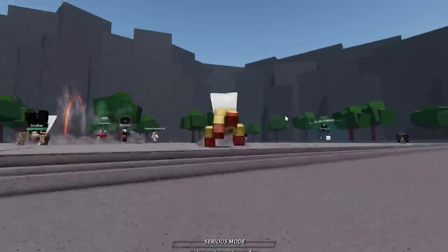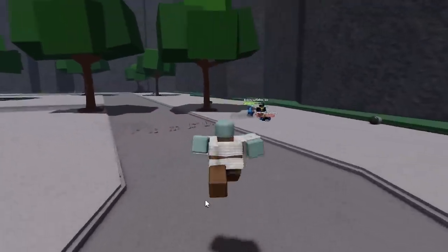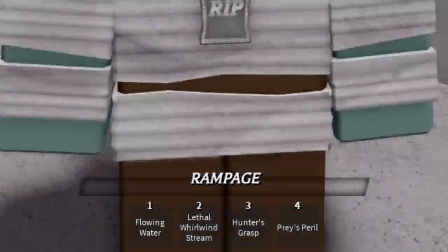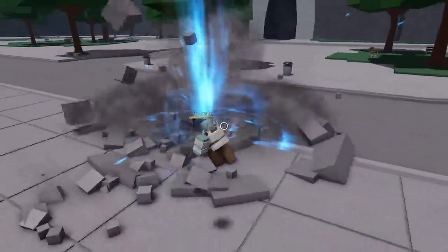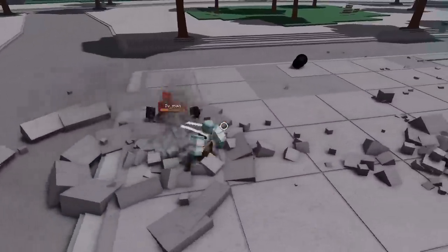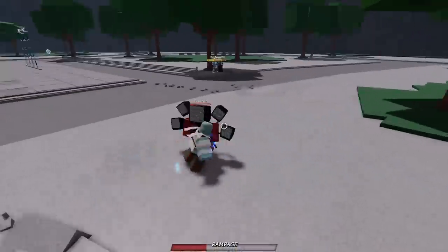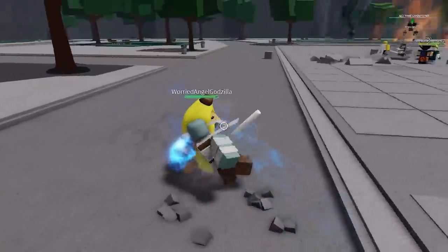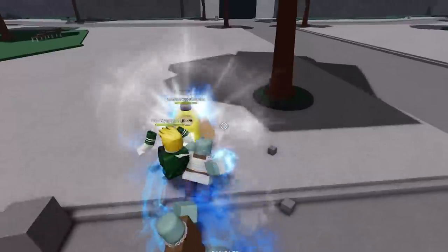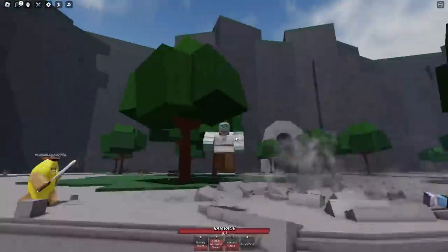Now that we've used the Saitama ultimate moves, I'm gonna move on to the next character — the Hero Hunter, otherwise known as Garou. We are ready to start building up our ultimate mode called Rampage. Who is going to be our victim? Wait — is that a TV man? Boom and boom and boom. And boom — is that a banana? Why is there a banana? Boom, sidestep, boom.